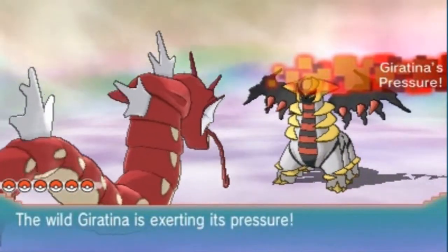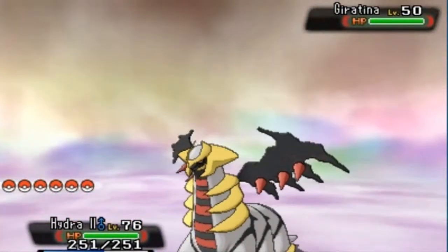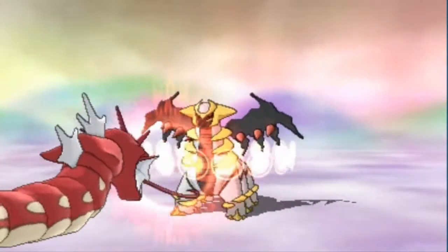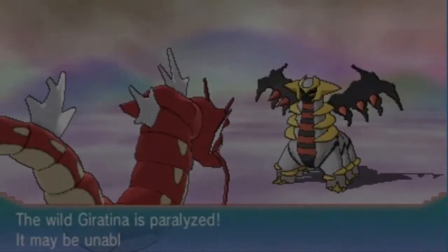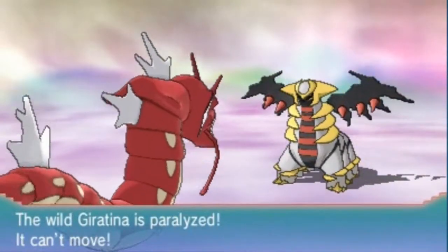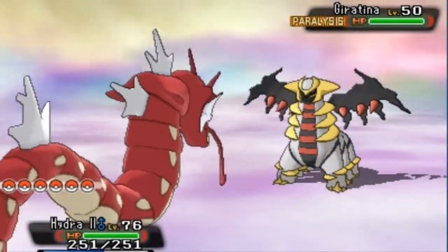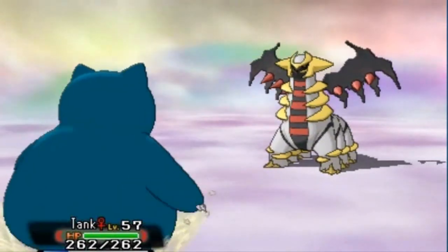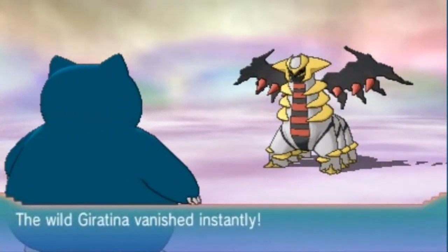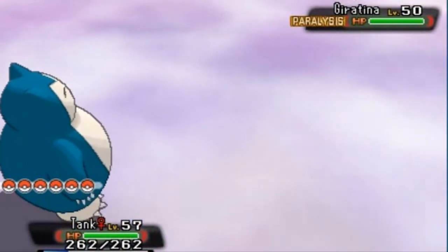Giratina is basically the equivalent of the devil in Pokémon Diamond, Pearl, and Platinum lore. Let's use the same old method - Thunder Wave and Tank. Actually, I can't use Tank because Giratina is probably a Ghost type. Let's see if we can use Tank anyway, and if not we'll use one of the legendary Pokémon to help out. Here we go Tank - and here comes Shadow Force!